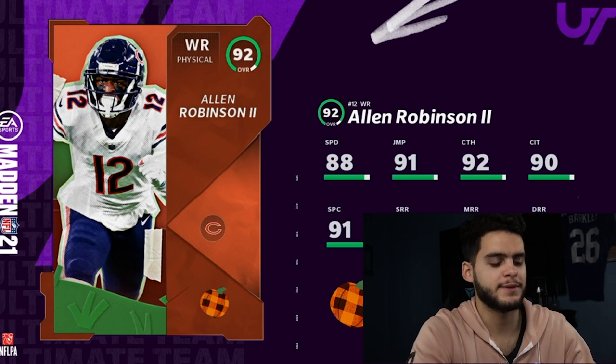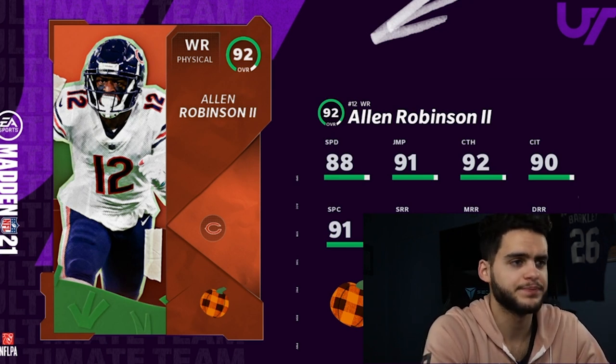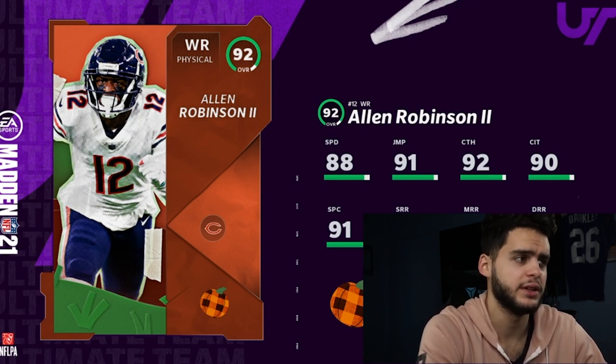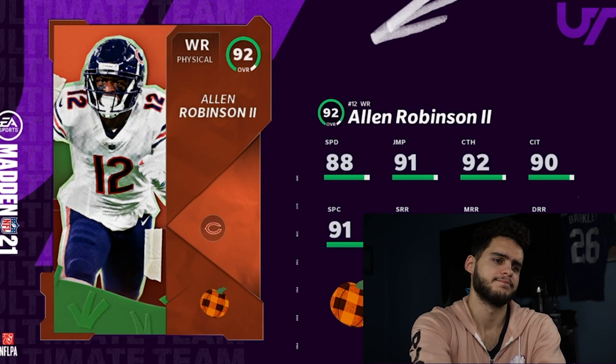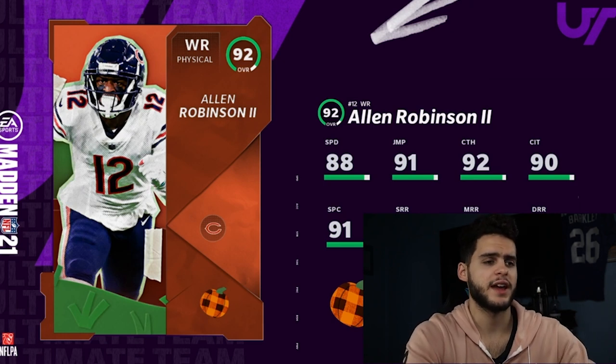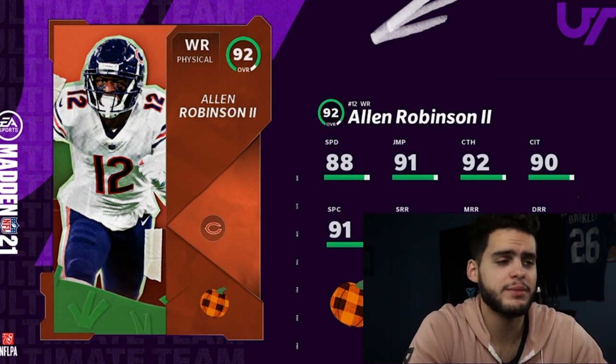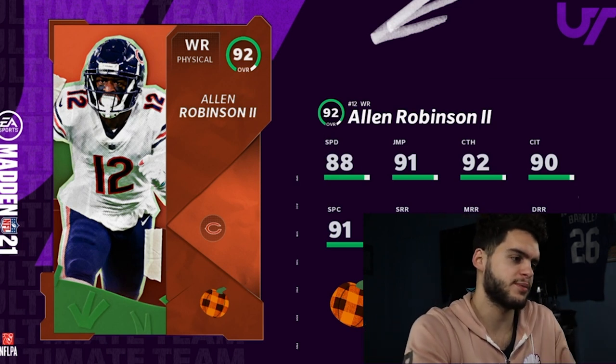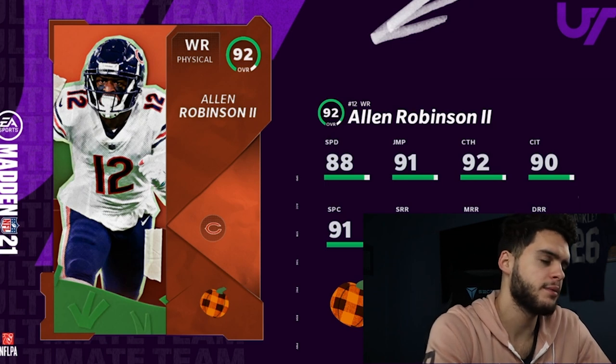If you do have a Bears theme team and want to get him, I won't argue that too much. The catching is great, but he can't deep route run, and even if he could, he's too slow to do it effectively. On medium routes with play fake, even if you get it up, he can't do it effectively. When they run the meta defense and you try to motion slant him, he's not really that fast.